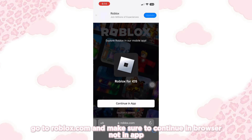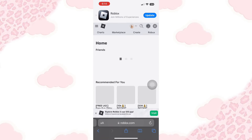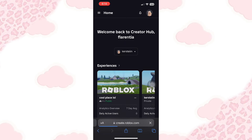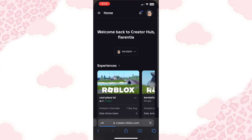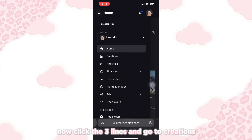Go to Roblox.com and make sure to continue in browser, not in the app. Now go to Create and enable desktop site. If you're using Android, just click the three dots in the upper right corner and you'll see a desktop option — click it to enable desktop site. Now click the three lines and go to Creations.